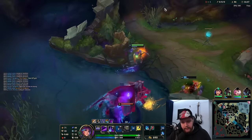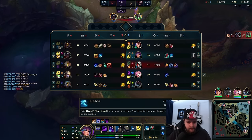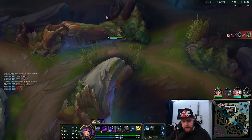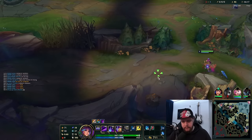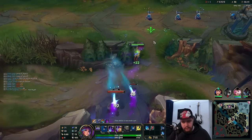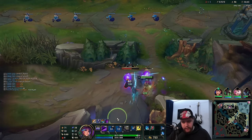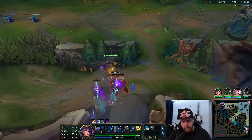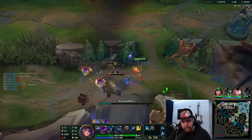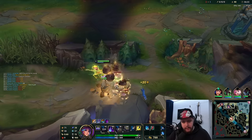Hit the Darius on the slow there — he did Flash and he did Ghost, so that target is just dead. Flash goes down, nothing to do about it. My E did slow but it didn't matter because of both of those summoners. He's walking towards my bot side camps right now, but there's nothing up at the moment because we cleared it earlier — and this is why you clear it like that, so he can't take anything.